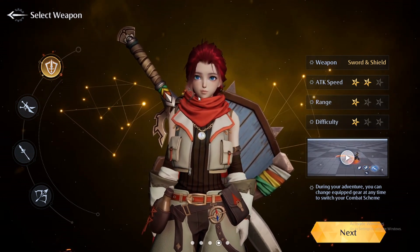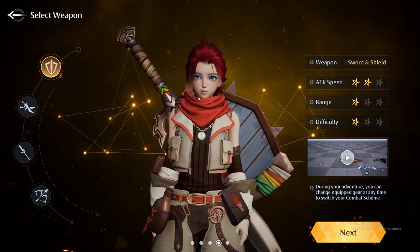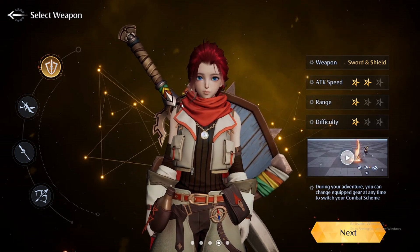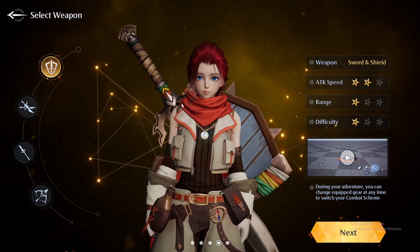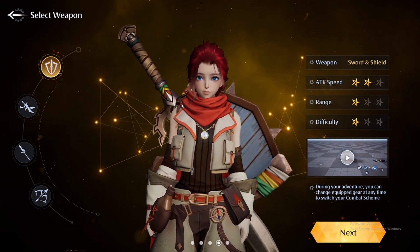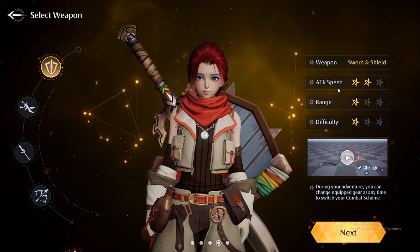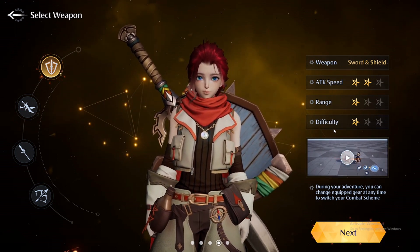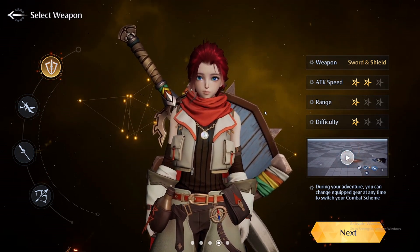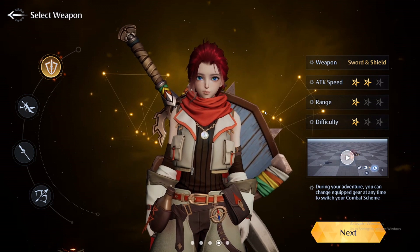Later in the game you're able to switch between four different kinds of weapons, and that determines what kind of gameplay style you have. I wouldn't say 'class' — for example, sword and shield feels a little bit tanky, your damage is not that high, but you have a little bit more defense. You can see here on the right side: sword and shield, attack speed two stars, range one star, difficulty one star. In my experience it feels pretty good.